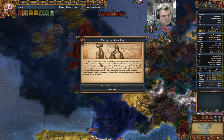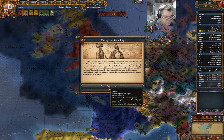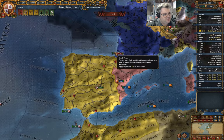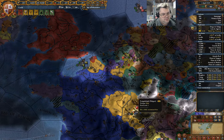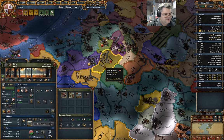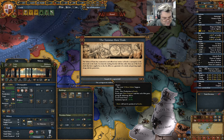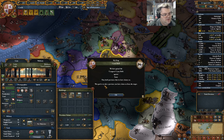Waving the white flag — we get a 50% chance, et cetera. Or we could gain 10 diplo power. Let's take the diplo power, that seems much more productive. A slaver sultan — gain 10 prestige. Okay, I'll take that one.